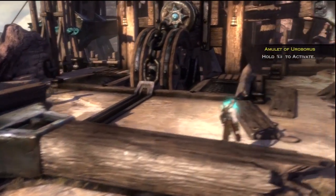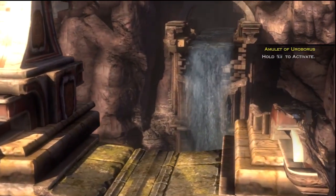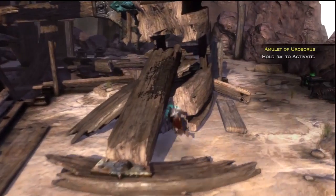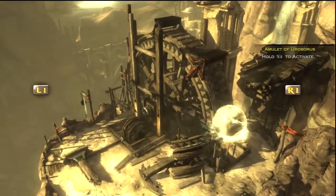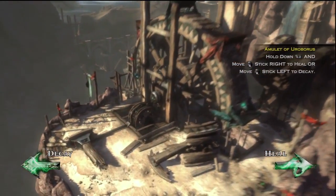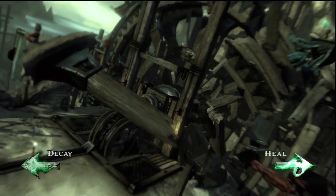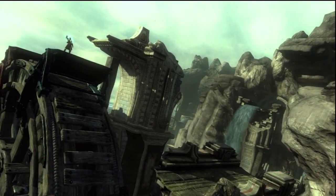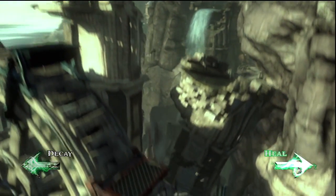That wasn't too difficult to figure out. Now we have to get up there and fix the aqueduct. Hold L2 to activate - I just wasted my magic attack but damn that looked cool. We're gonna heal it - look at that, the switch is going back into place. The big huge beautiful ferris wheel is now fixed. Quickly, we've got to jump up here and fix this thing. Good thing this Amulet of Uroboros never runs out of charge.